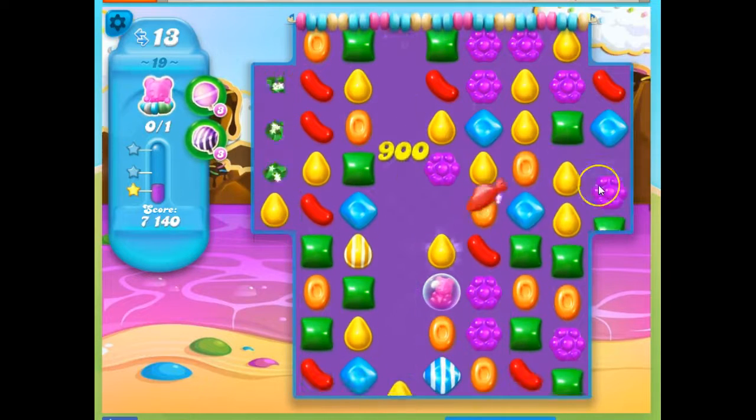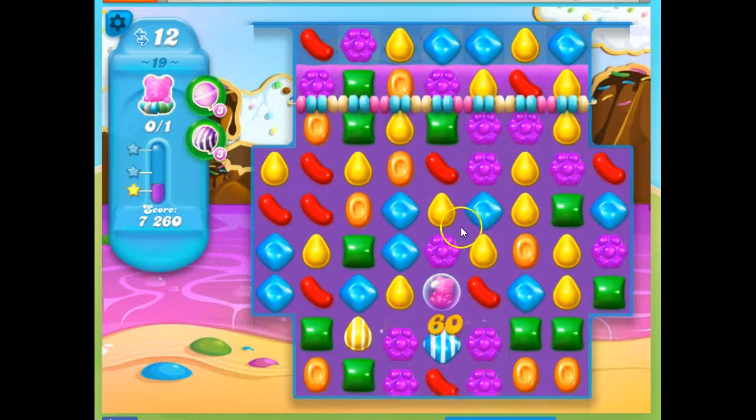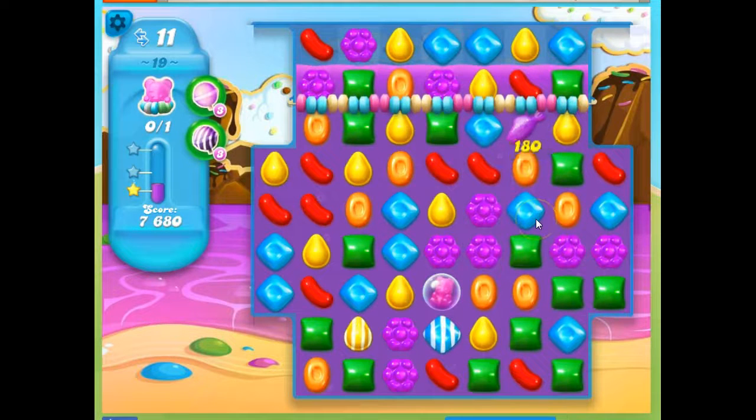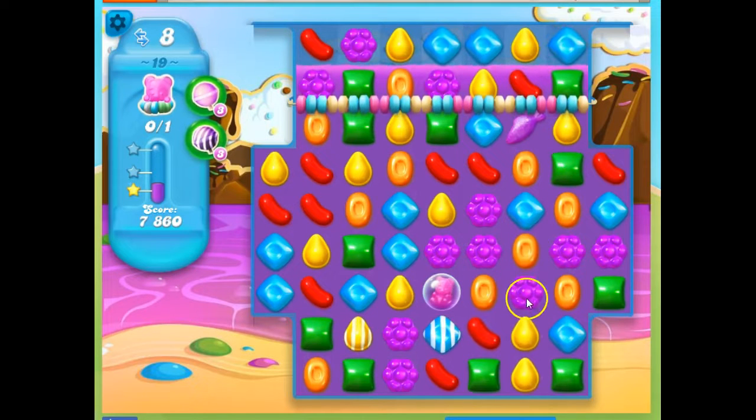I'm going to do this and hit this fish. If I can just get this blue to be set off, then I have completed my mission here. Hold on, let's see if I can get it. I'm kind of playing a little too dangerously here. I'm not getting any purple to get that color bomb.